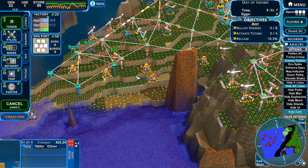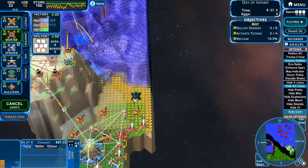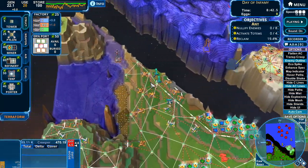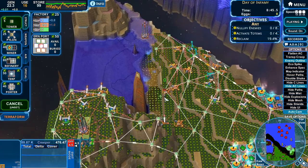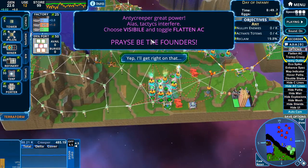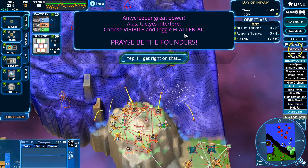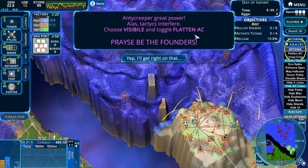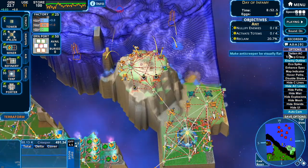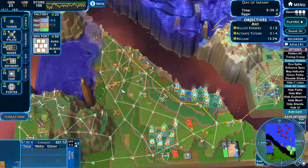Go ahead and put some towers in here. We are moving up - slowly but surely we are moving up to push back, and we'll have plenty of land over here to work with. Someone says 'ender creep ray power - tactics interfere, choose visible and toggle flatten anti-creep.' Alright, I can flatten the anti-creep but I'm not really worried about that at the moment. We're growing the cactuses over here.